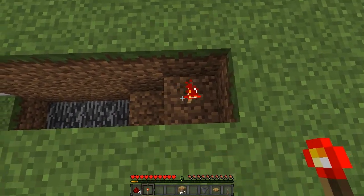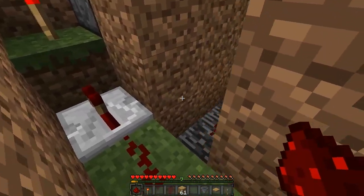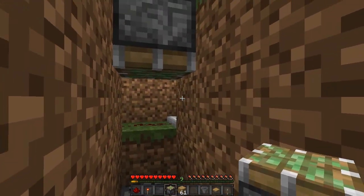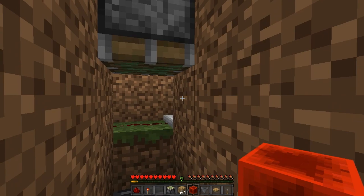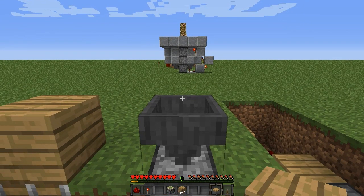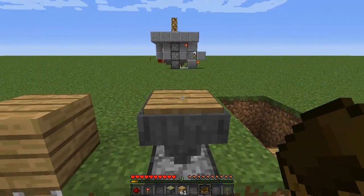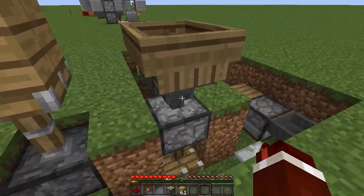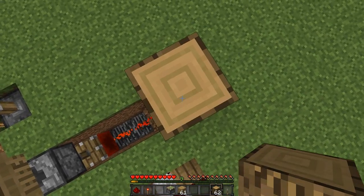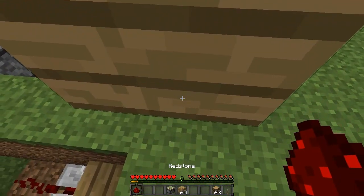On the highest block at the top place a redstone torch down. Then place three pieces of redstone dust, making sure the last one isn't occupied. Get one of your sticky pistons and place it facing downwards, then under it place your block of redstone. On top of the sticky piston place a dropper, and on top of that dropper place a wooden pressure plate. Make sure you're crouching and right click the top of the dropper, then get the boat and place it on top of the pressure plate — it should activate the pressure plate which activates that piston, and this should be pushed up.